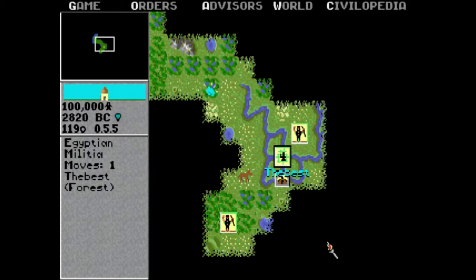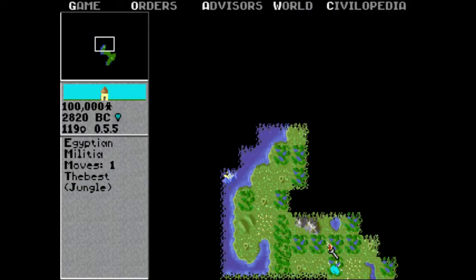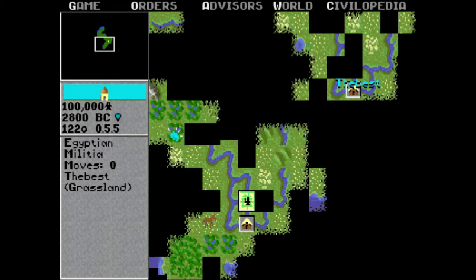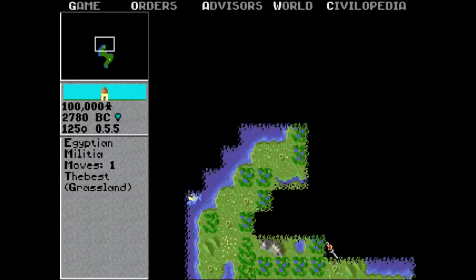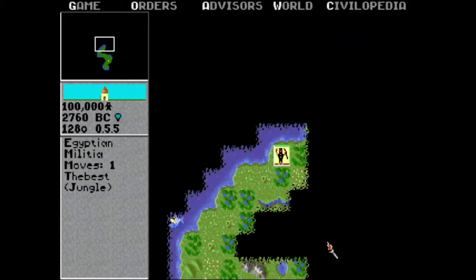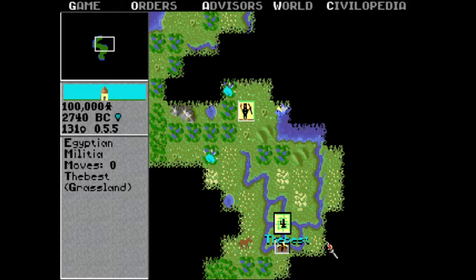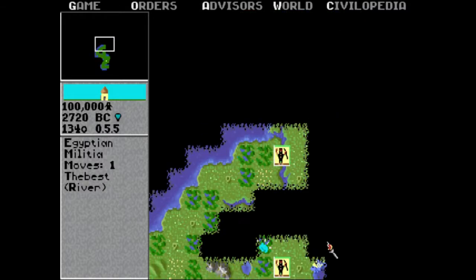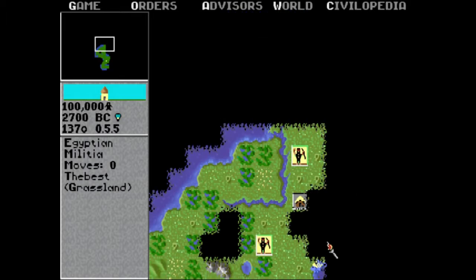Okay, I think now I'm gonna do Alphabet. That guy go there. Why does he go too? I don't know. I think I'm on an island.